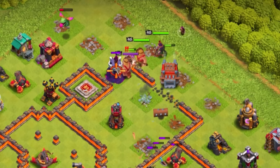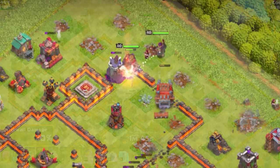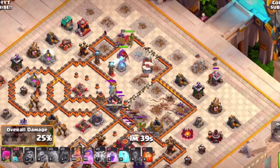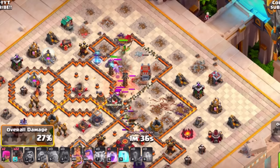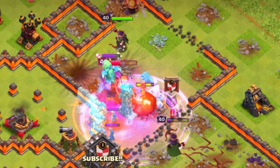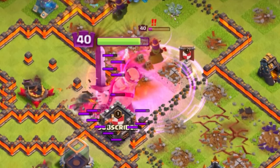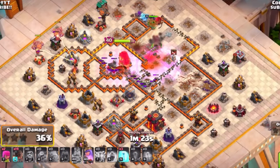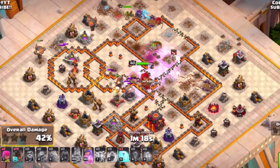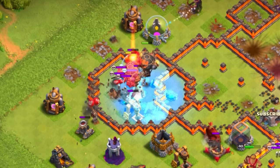The log launcher will open the way for your King and Queen. Within the CC you could have a root rider to open even more of the base. For the most part, you're going in for the enemy clan castle and the enemy Queen if possible. Clear as much of the base as you can with the heroes before surgically placing in your rocket loons — using one to two at most. When dealing with an inferno, use a freeze spell to slow down any damage.